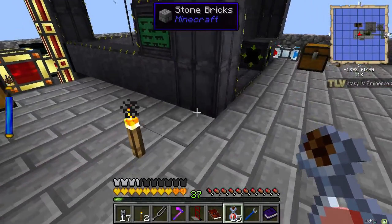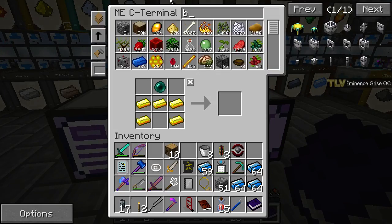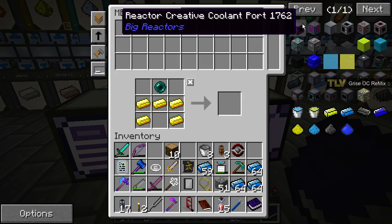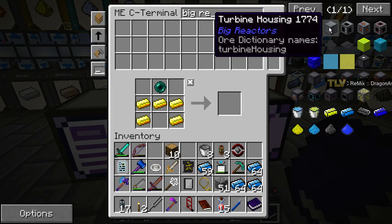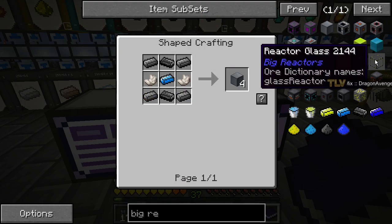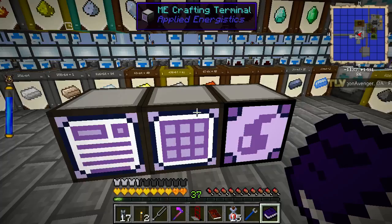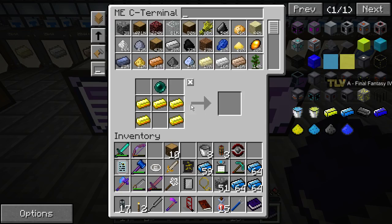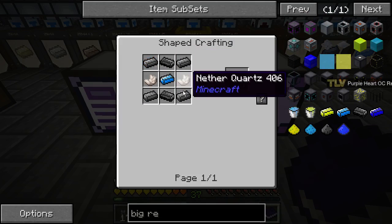We're gonna make a turbine. Let's go to crafting and see what we need - big reactors. Let's search for this. Reactor creative - okay, that's wrong, that's creative. Turbine housing, reactor glass - I think they work for turbine glass. They're slightly different. So just make some hardened glass, make a stack of that, and start producing that turbine housing. We need steel, graphite, and cyanide.